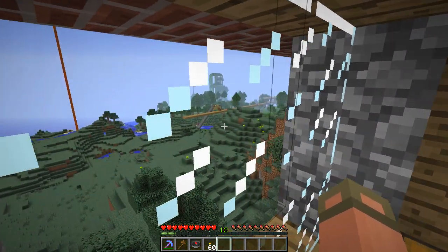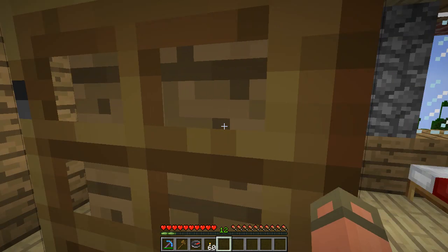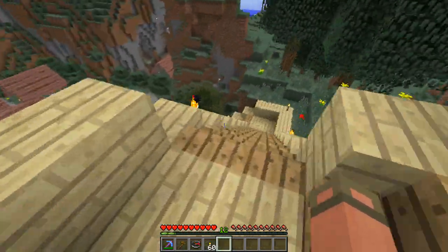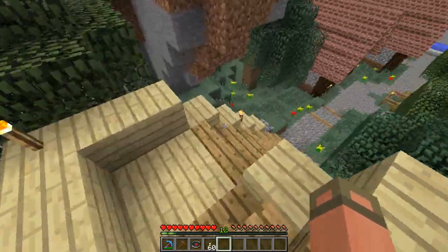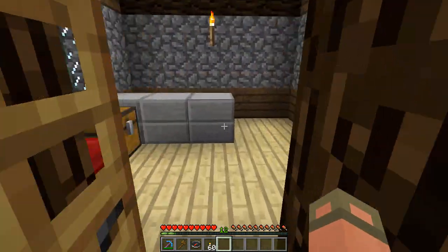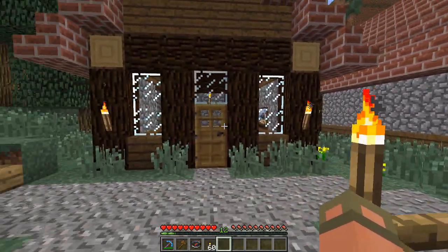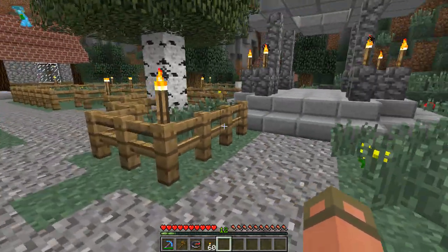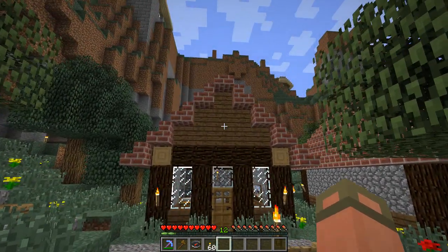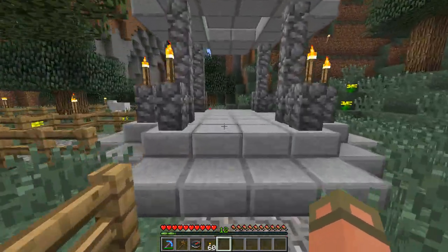Got a couple of bedrooms here with a pretty cool view of some stuff — I don't know what people are doing over there, but they're doing it. If someone ever asks me where they're doing it, I can point them to where it's currently being done, and people will be very happy. I should set a warp over there called 'getting it done.' Nice house, Saji — I apologize, I'm all over the place right now.